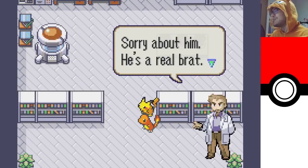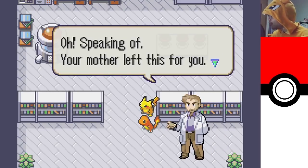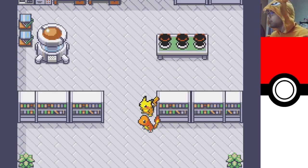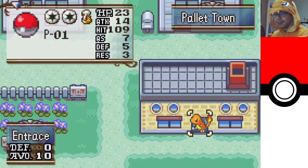Sorry about him, he's a real brat. Did they de-age Oak? Yeah, he's looking a little younger, a little spry. Your mother left this for you. Okay, we have credits in this game — credits is not the money in Fire Emblem, so they made it specifically for this hack. Oh, can we move around?